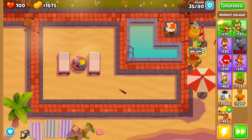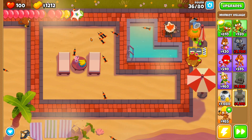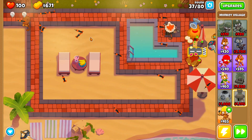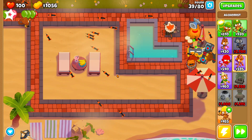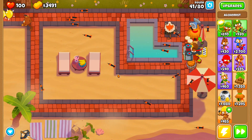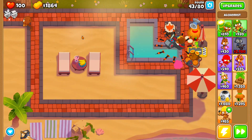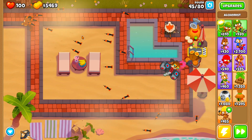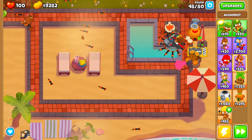I need a little bit more lead popping power, so I grabbed an Alchemist and upgraded it to Acidic Mixture Dip to make sure the monkey ace could pop lead balloons — because even though Quincy can deal with the occasional lead balloon, I don't think it's enough to deal with a massive rush of leads. Now I'm grabbing the monkey village and upgrading it to camo detection to give the monkey ace the ability to pop camo balloons. I also upgraded it to jungle drums to increase both the monkey ace's and Quincy's popping power. Then I spent money on the Alchemist to upgrade it to tier four, upgrading it to a 4-2-0, which increases our monkey ace's popping power.